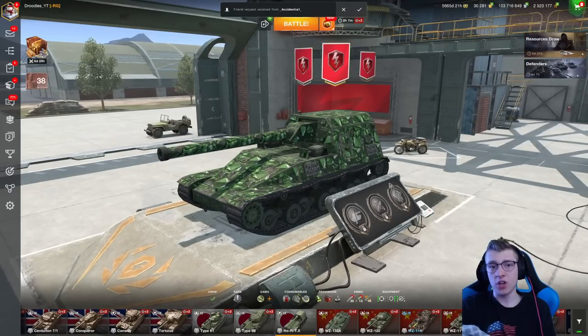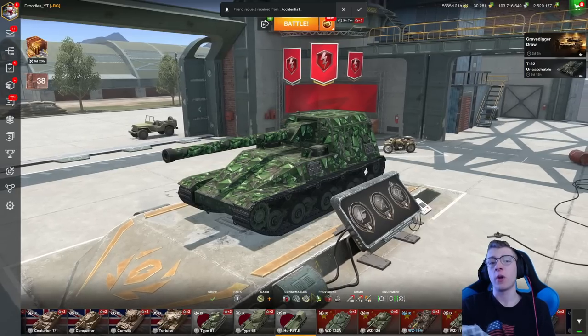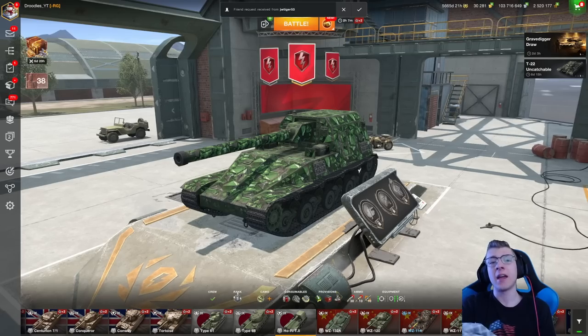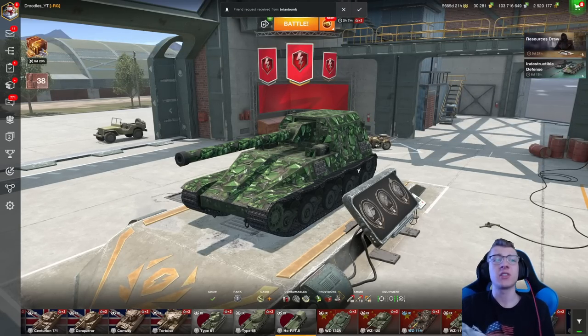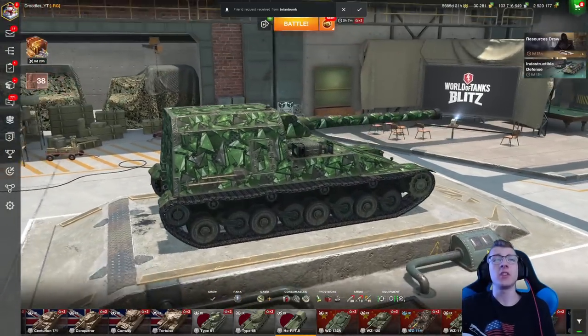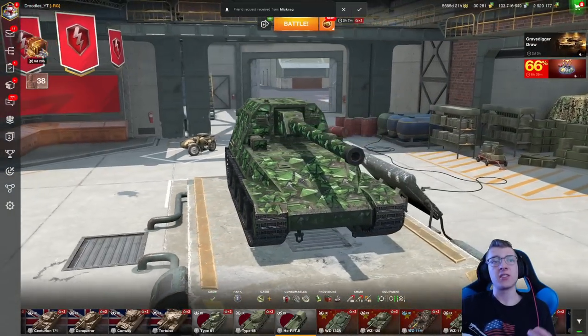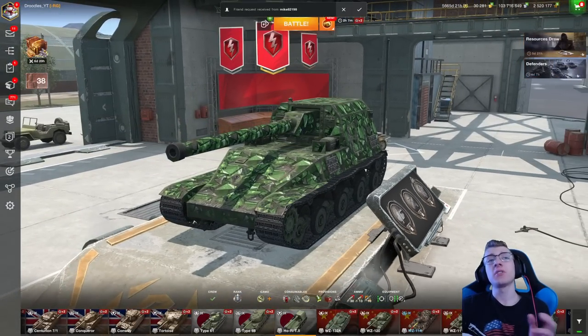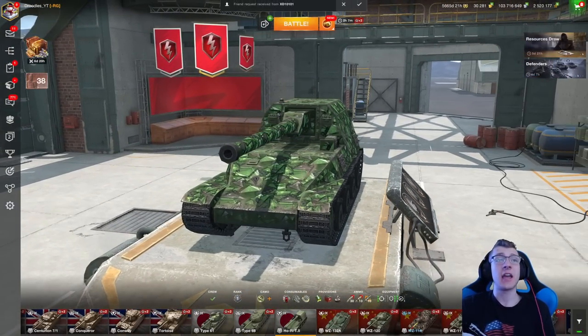This is a Tier 9 Japanese Tech Tree Tank Destroyer — a vehicle that is kind of like a Jagdpanzer E100 that was brought down a tier and just changed nations. Just looking at the similarities between the two vehicles, they've got similar designs on the upper plate and the superstructure, and I actually kind of like that. This vehicle's armor is really, really solid and pretty similar to how the Jags work.